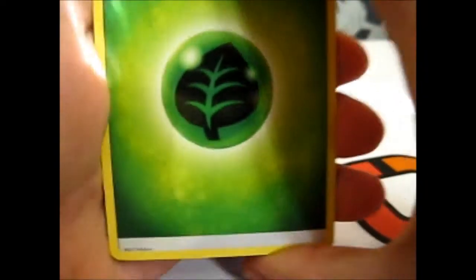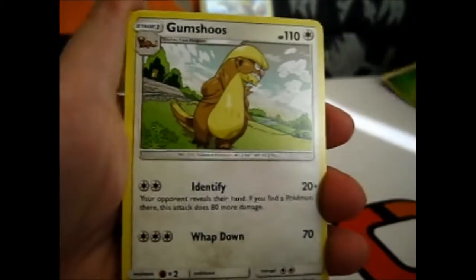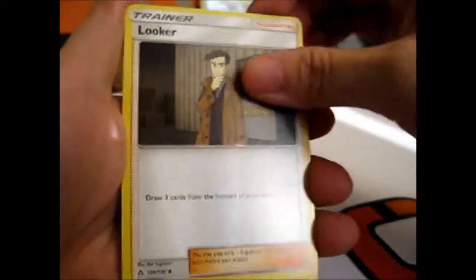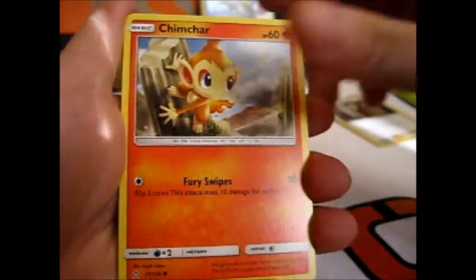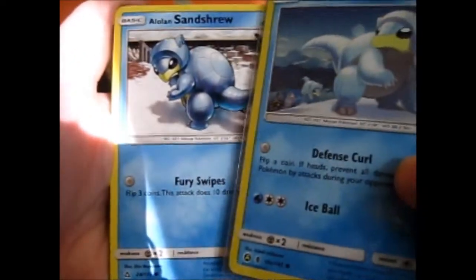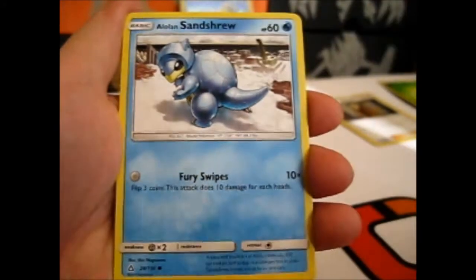Two... four cards. We got Alolan Leafeon Energy, Luxio, Blooper, Electabuzz, Chimchar, Pachirisu. Ooh! We got another Sandshrew, but this one looks like it's really polished.